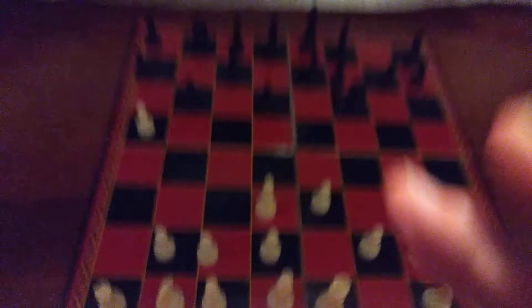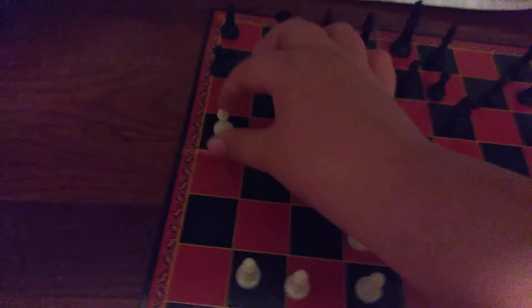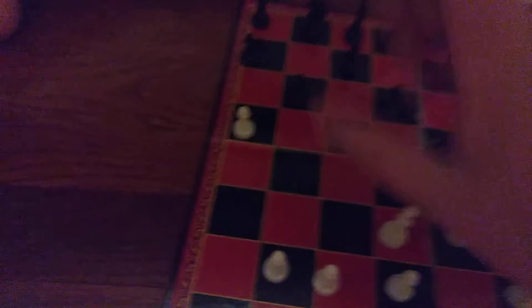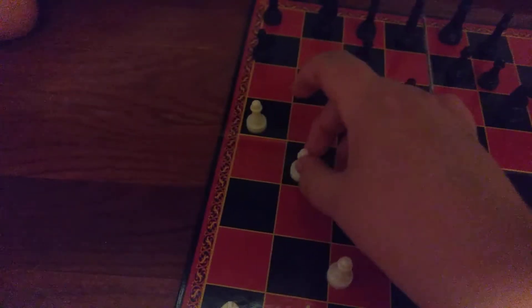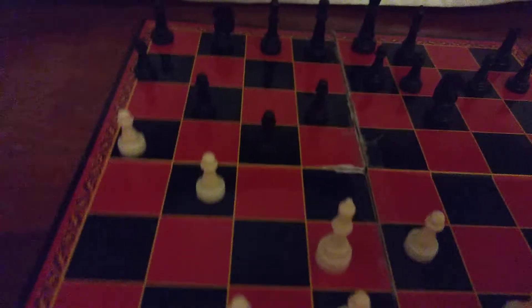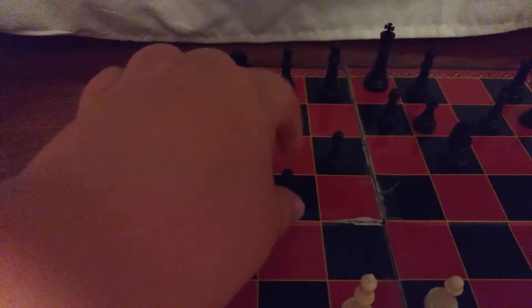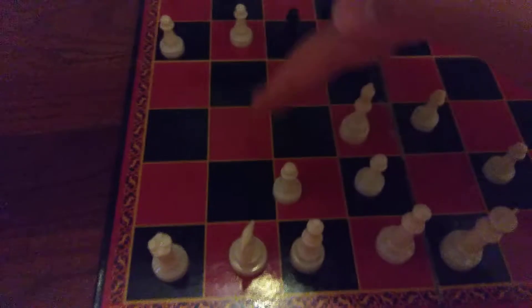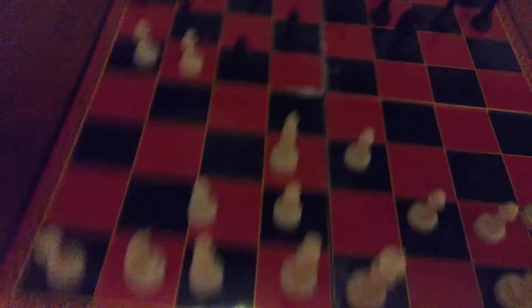Now let's go through attacks. How does a pawn attack? A pawn does not attack forward — it attacks sideways, diagonally. Let's say there's a situation where a pawn moves all the way here, and this pawn is in trouble because it can kill it. Pawns kill sideways — it can kill anything sideways. So I can't go two because I already went two, and I can't kill this guy straight. The only way I can kill him is diagonally. The pawn can kill anybody diagonally — the horse, rook, anybody on the other side, just not its own team.